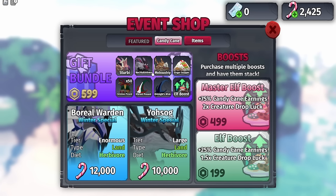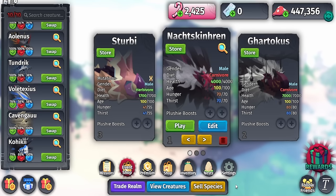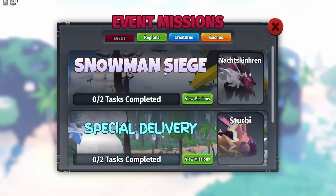This new creature can actually be obtained for free without spending Robux. This right here is the Nox Skin Run — the brand new creature in this update. It is a limited creature for the winter event.